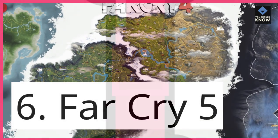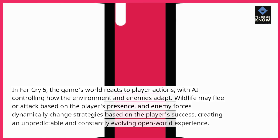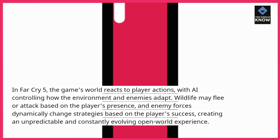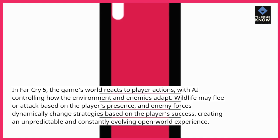6. In Far Cry 5, the game's world reacts to player actions, with AI controlling how the environment and enemies adapt. Wildlife may flee or attack based on the player's presence, and enemy forces dynamically change strategies based on the player's success, creating an unpredictable and constantly evolving open-world experience.